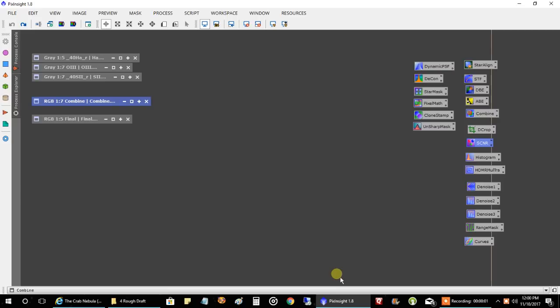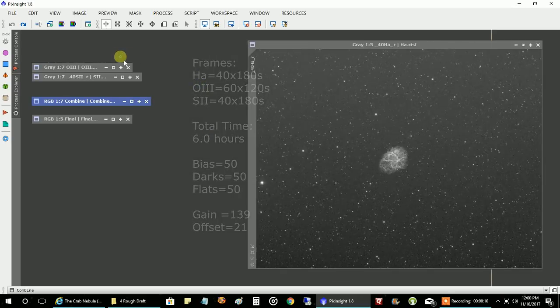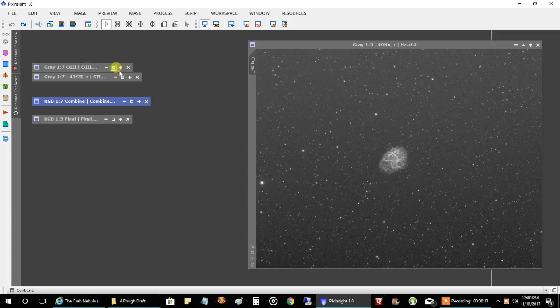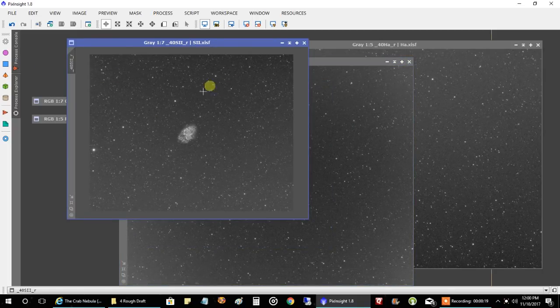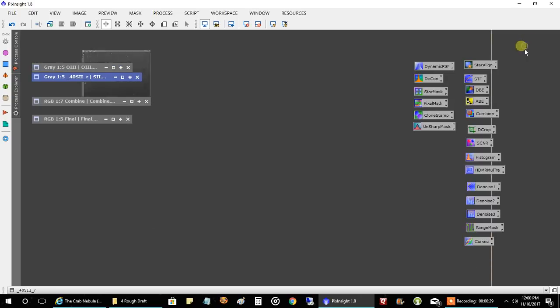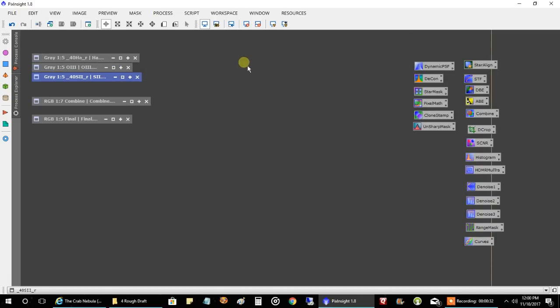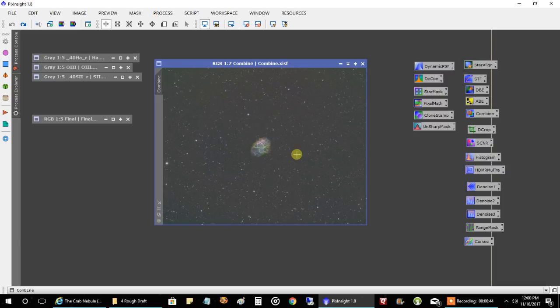After the second night of capturing data, I wound up capturing two hours of HA, two hours of oxygen, and two hours of sulfur. This is what the HA looks like, that's what the oxygen looks like, and that's what the sulfur looks like. I decided not to do a background extraction on any of these. I didn't actually like how the Hubble palette was looking with this, so I decided to put HA in red, oxygen in green, and sulfur in blue, and just did a straight HOS combine. And that's what the combine looked like.